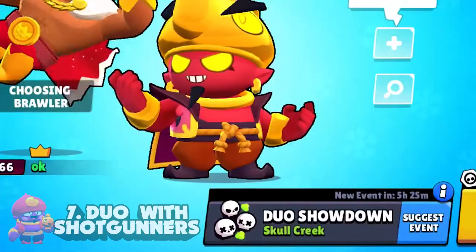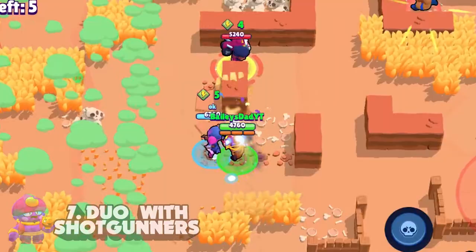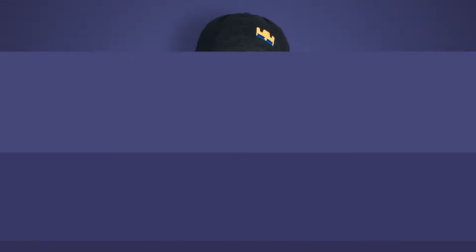And finally, tip number seven is duo with shotgunners. In duo showdown, Gene best partners up with short range, high damage brawlers like Shelly, Bull, Daryl, Tara, and others that can output high damage from short distances. The obvious reason is just like in tip number four — you can pull your opponents into that shotgunner or short range high damage brawler and take the opponents out very quickly. But also because Gene is fragile against these types of brawlers if he doesn't have someone protecting him up close.